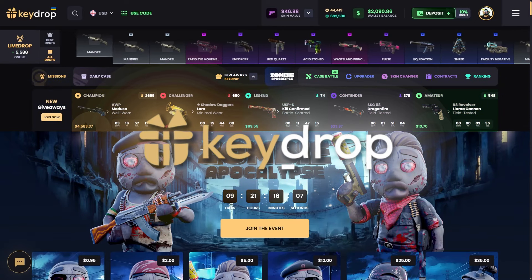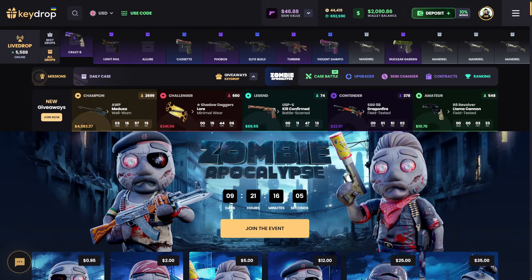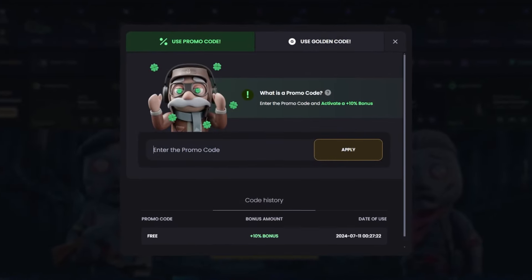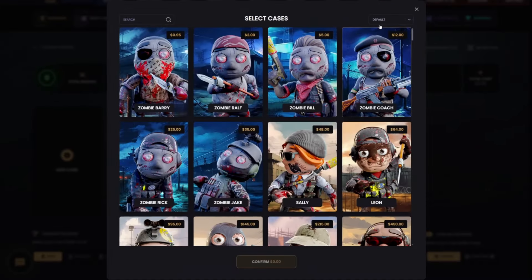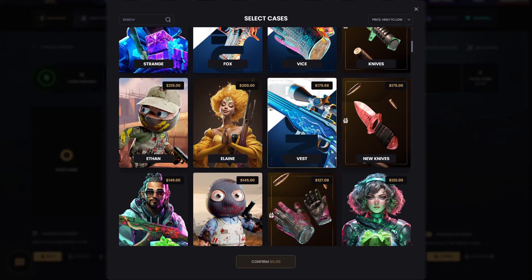What's up guys, we are back on KeyDrop again today. If you want to get some free money and a deposit bonus, click the 'Use Code' button, use my code 'ONYT' — that's O-N-Y-T since we're not on YouTube — and then click apply. We have 2k to work with.